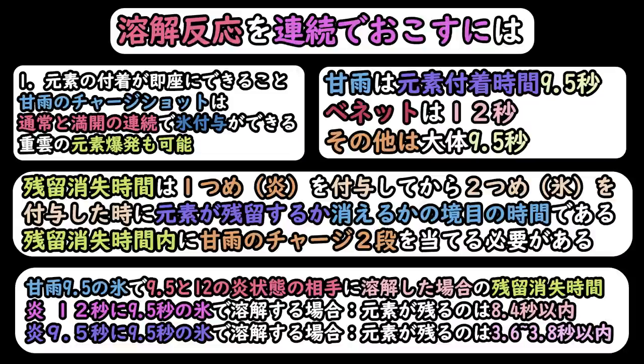関羽の9.5秒の氷に対して、ベネットの12秒の炎に妖怪をかけた場合の残留消失時間が異なります。ベネットの12秒に対して9.5秒の関羽でチャージショットをする場合、元素が残るまでのボーダーラインは8.4秒以内になります。なので8.4秒以内に撃てば、チャージショット一発目と満開ダメージにまで妖怪がかかります。